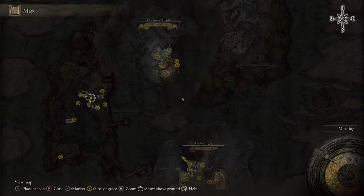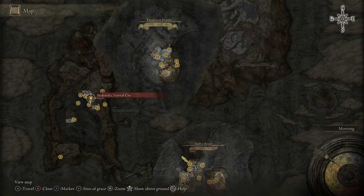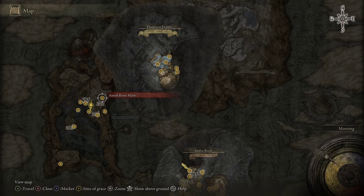If you'd like the Nox Swordstress set, you can head to the Nokstella Eternal City Grace, and this is after you make your way through the Ainsel River Main.